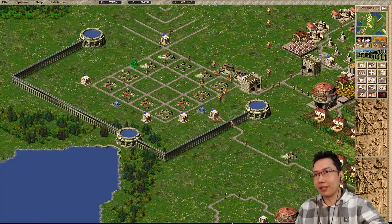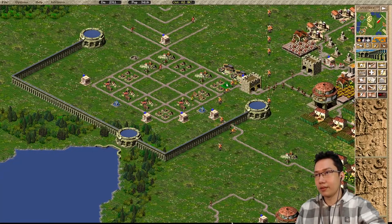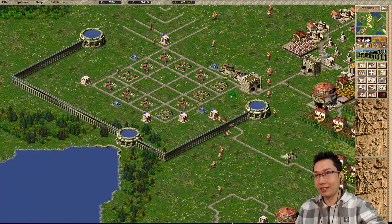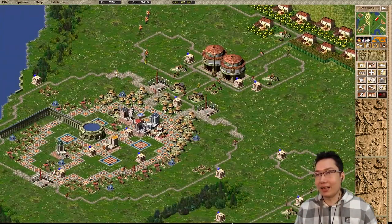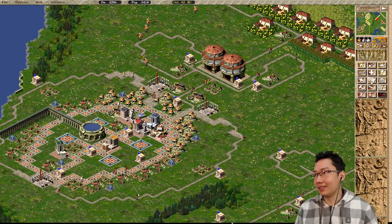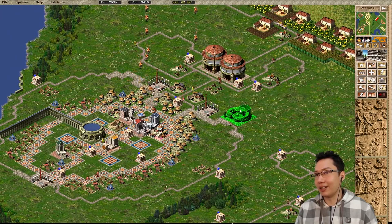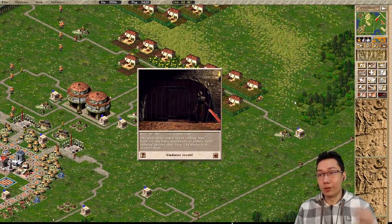One, two, three, four. One, two, three, four. That covers all of those houses. Very nice - small people moving in. There we go - we are feeding these. They need entertainment, so let's go ahead and put down an actor colony. Oh - a lot of food was taken out. Maybe I'll just leave them like this for now.